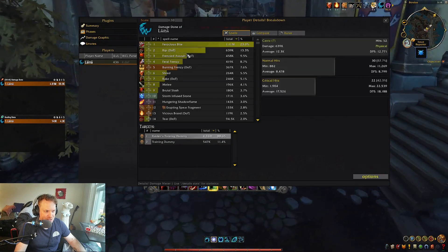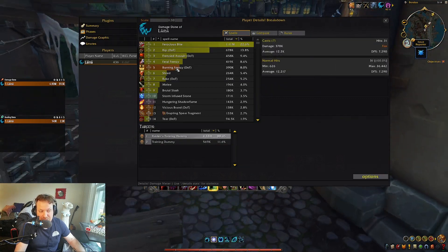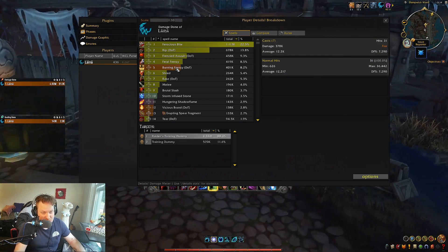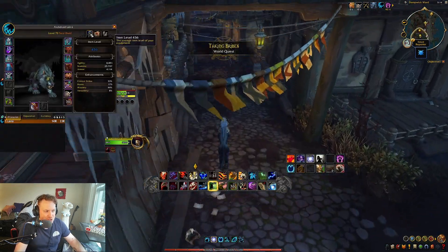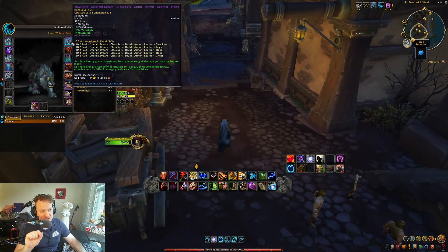We'll look at the damage on single target. Feral Frenzy is much higher. The burn damage is still there — still doing 8% of my damage. Very respectable. I think this is good — actually great. It's definitely above average. One of the better tier sets I've seen so far.